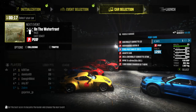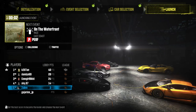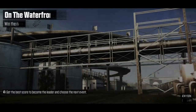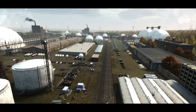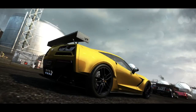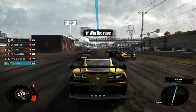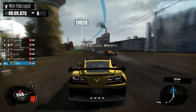Alright, so we're back from the previous race and it's time to get the Corvette Stingray. It's funny that the C2 is further up than this one — it's a bit weird. I think I saw a pink Skyline. Let's see what courses there are. Lamborghini, Lamborghini, was that a McLaren? It's McLaren, Skyline, and a Ferrari. Alright, let's see what this baby can do.